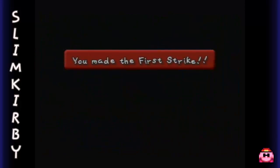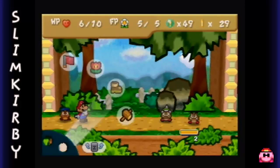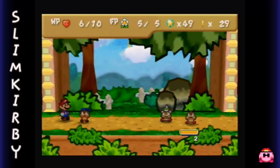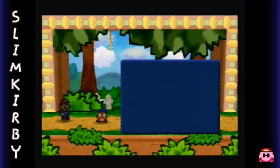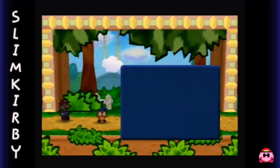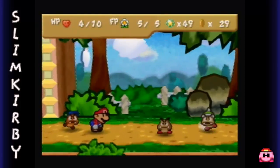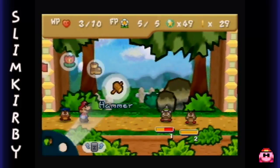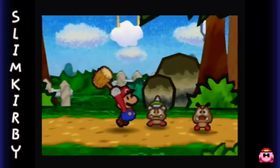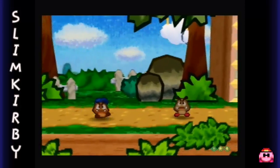Ah, no, dang it! Well, that's what happens whenever you jump on a spike, Goomba. My bad, I did not mean to do that. Obviously. But we can at least show off the Spike Goomba now. Spike Goombas are pretty dangerous because they have two attack power as opposed to one. So if you let one stay around in battle, you could be in trouble. We need to finish up these guys as soon as possible, just to make sure we don't die in a very early stage of the game against the Goombas.